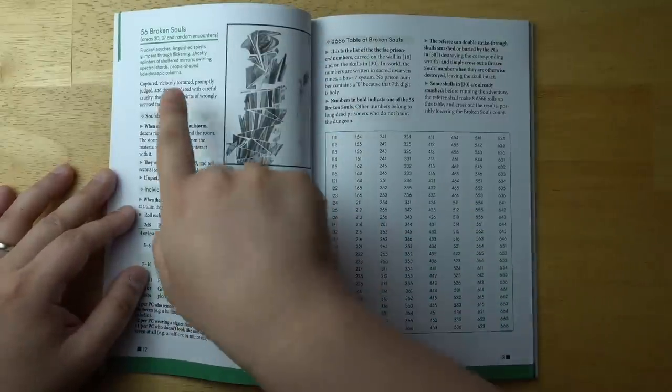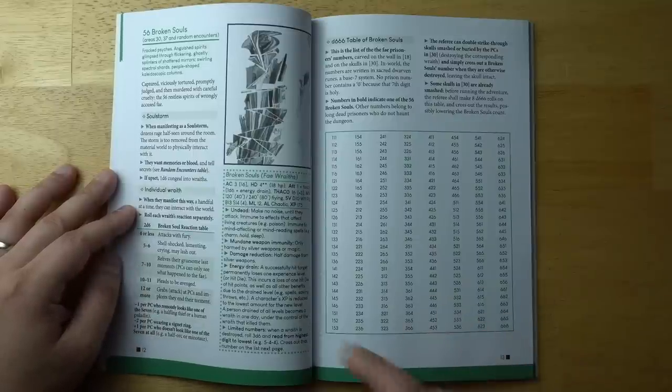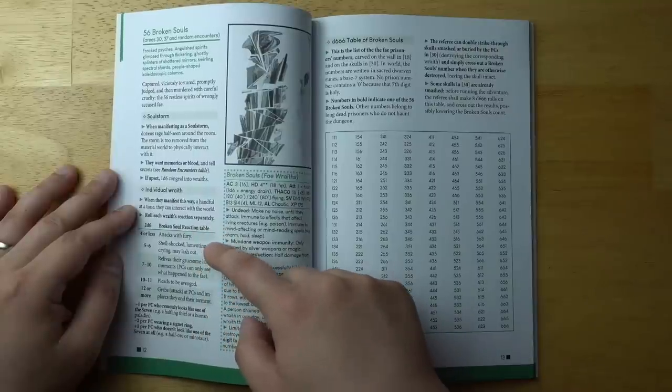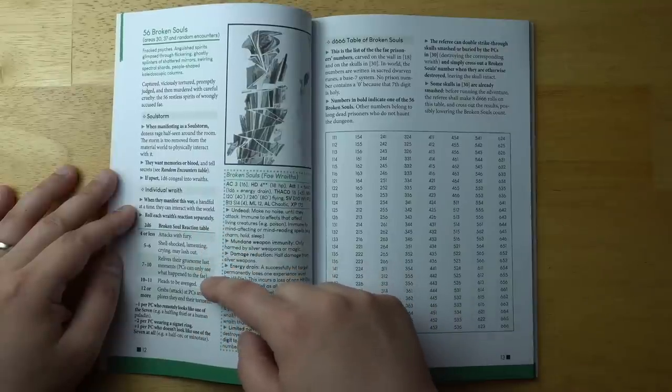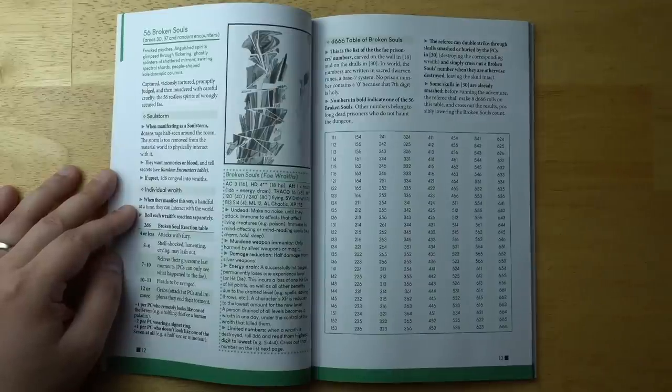There are also broken souls — fractured psyches, anguished spirits glimpsed through flickering ghostly splinters of shattered mirrors, swirling spectral shards, people-shaped kaleidoscope columns. These are different spirits trapped and tortured here. They oftentimes don't attack — they just cause problems. You always have to roll on this reaction table: they might attack with fury, but oftentimes they're just shell-shocked and lamenting, pleading to be avenged, or they might attack and implore you to end their torment. I thought it was a little unusual that there wasn't a standard random encounter table near the beginning despite having some of these encounter descriptions.